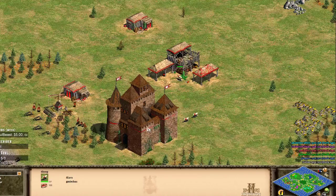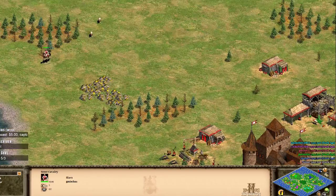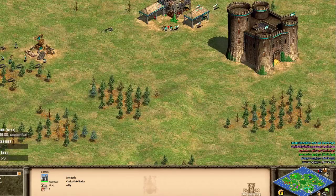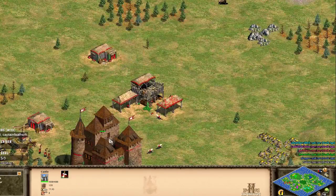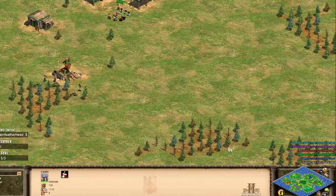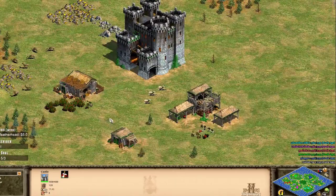That's team number one - some pretty nice stuff. Persians and Mongols are definitely top tier civs, and the Slavs are okay, certainly not too bad. One thing all of these civilizations do very well though is cavalry, but it depends - we'll see if we get that far.